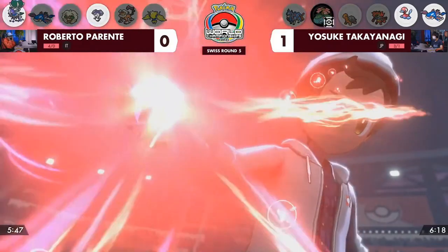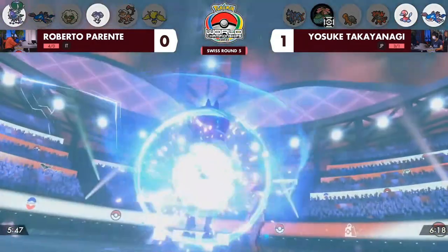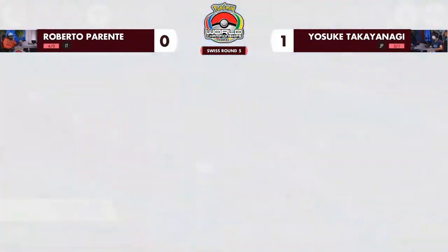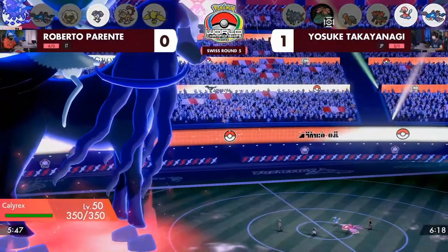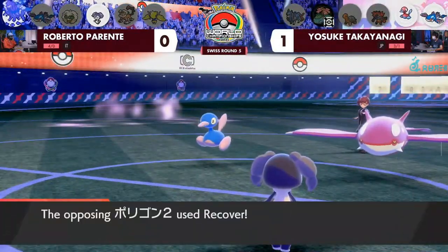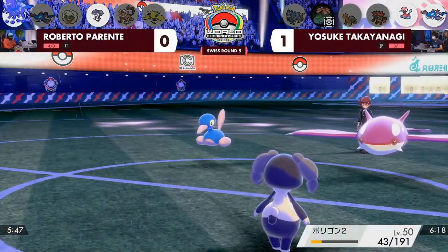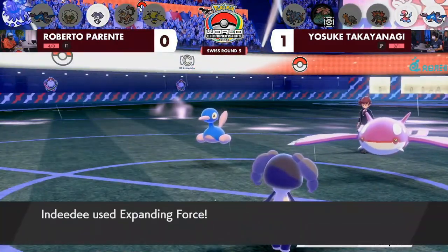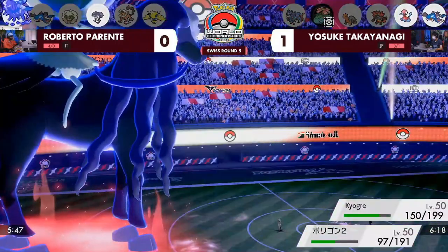Roberto goes for the Dynamax right away, knowing Venusaur is out of the way — the Shadow Rider Calyrex on the field might provide enough sustain to get through these Trick Room turns. Shadow Rider Calyrex is not the bulkiest, and Yosuke's Kyogre might be just a little bulky. But Porygon2 using Recover is getting set up. The double HP might actually be important for Calyrex to endure one of these hits from Kyogre.